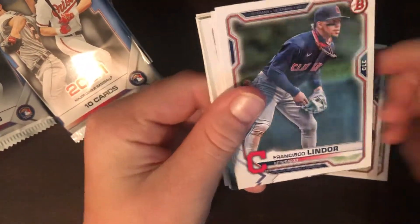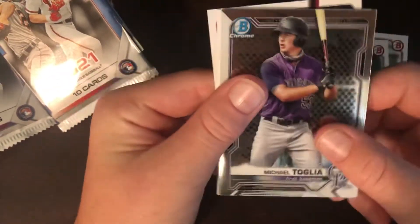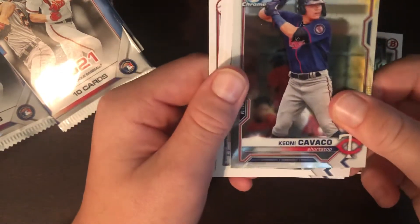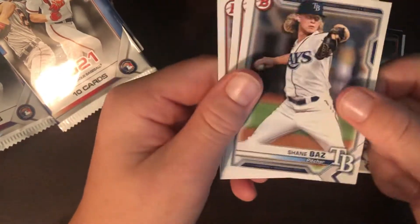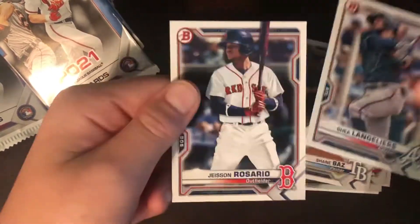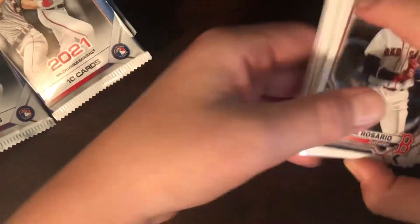Bryce Harper, Yadier Molina, Francisco Lindor, J.D. Martinez, Austin Hayes, Michael Taglia, Kanohi Cavaco, Shane Baz. We have a Shea Langeliers and a Jason Rosario.